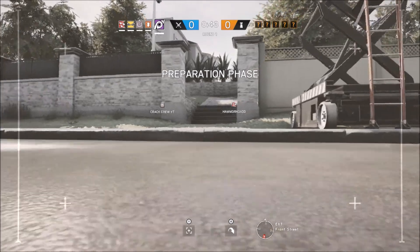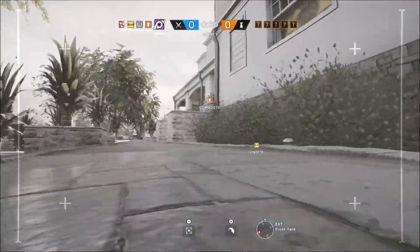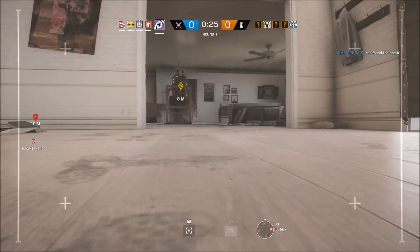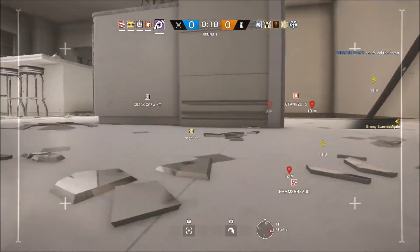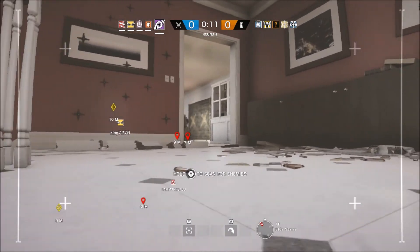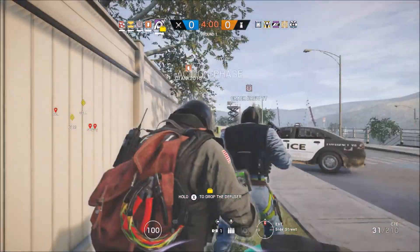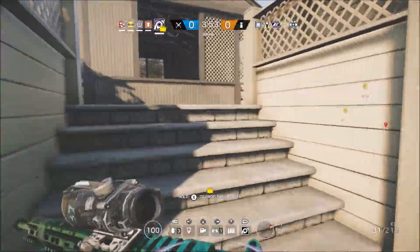We need to use our drone to locate a bomb. We're gonna quickly find the bomb and then scan them, see who they are. Drone has found a bomb. It looks like there's a couple roamers. This one might have gotten upstairs. Okay, so we got shot — they have a Mira. That's gonna be interesting. These guys are downstairs, it looks like. Nice, that guy's shooting the cameras.